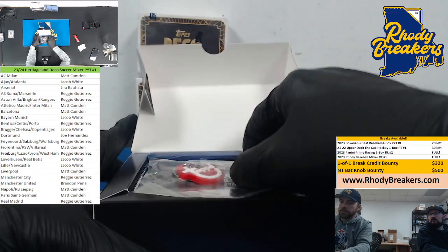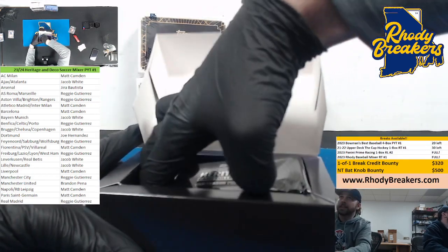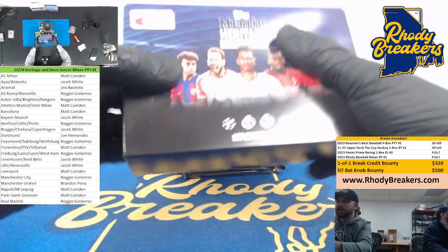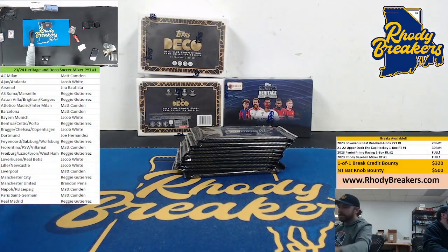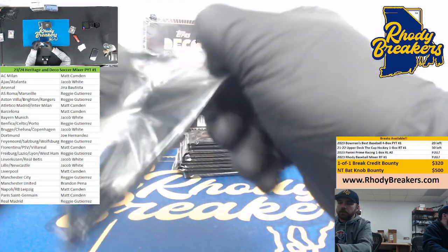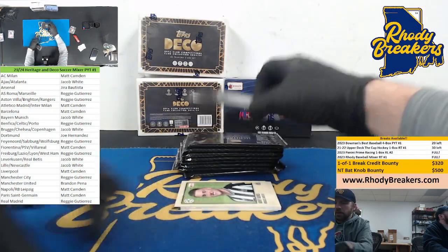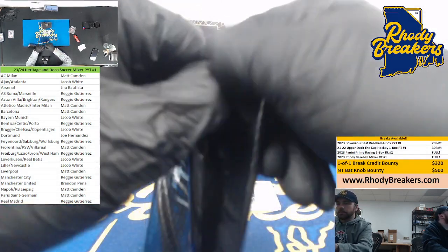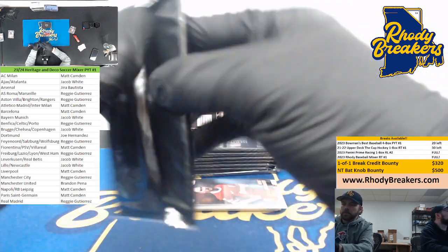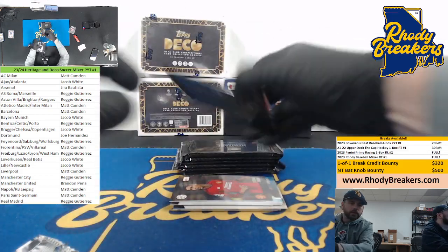Oh, it's the Topps one — old school Topps! I say pin every time, it's a freaking keychain. Alright, good luck here. The bobbleheads are really cool. The main chase here is our autos and our parallels. The auto seems to be at the end of the first pack every time on top, so that should be at the end of the box.